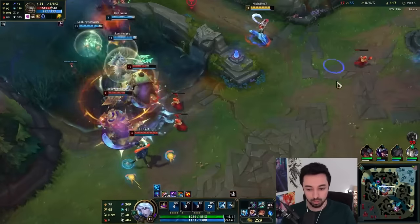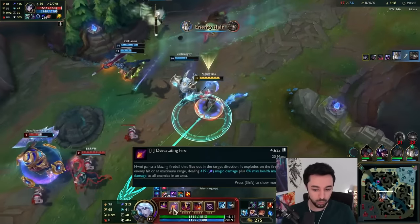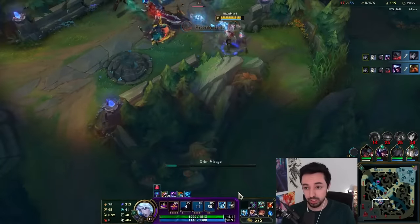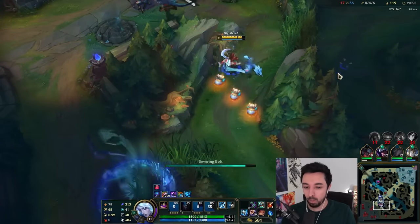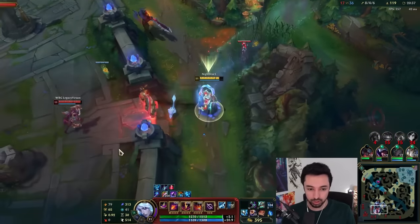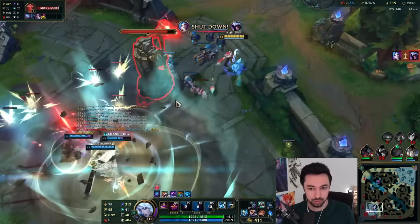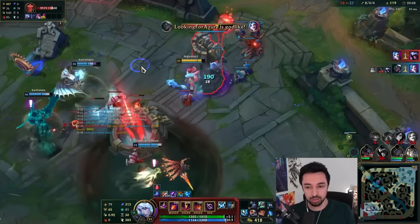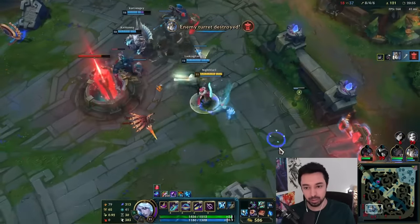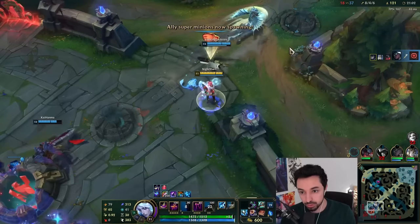Try to root the guy. Hit him with the W. Try to hit her with the fear. This guy is so versatile. Try to send the eyeball — the eyeball will connect. Waveforms an eye that lingers and provides vision; the first enemy champion that enters gets rooted. The E, the W — can't put this on anyone, just myself.